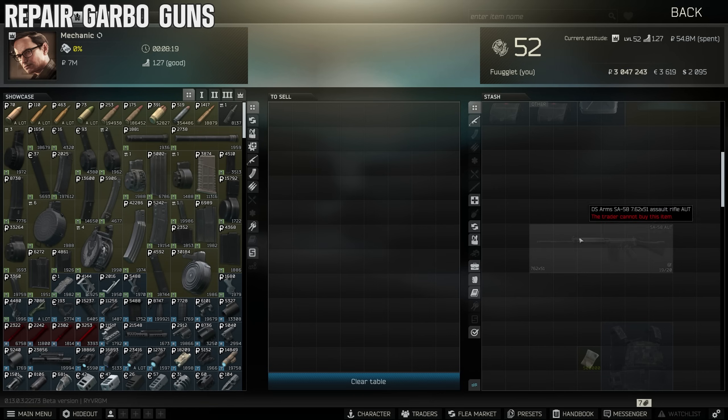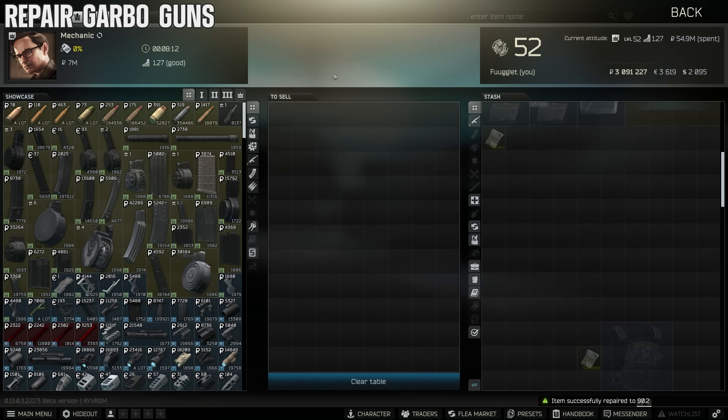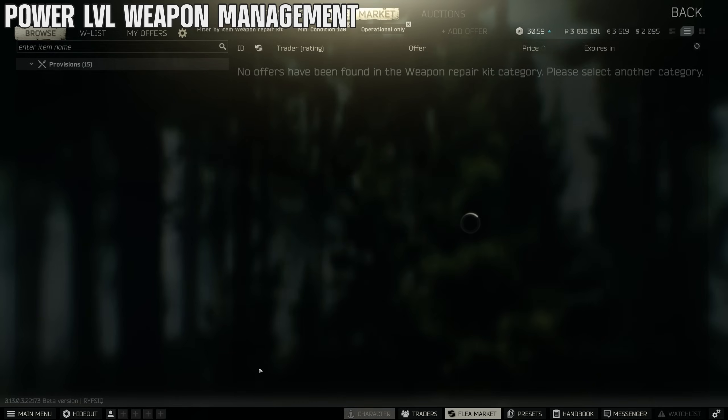If a weapon is under a certain durability, Mechanic will not take it. You can fix this by repairing it, which also levels up your Weapon Maintenance skill. The ultimate way to level that skill is to run scav raids — grab whatever loot spawned, take the scav gun (which always spawns with terrible durability), repair it, sell it to a vendor, and buy a new weapon repair kit for around 70k.